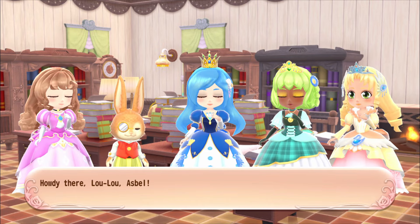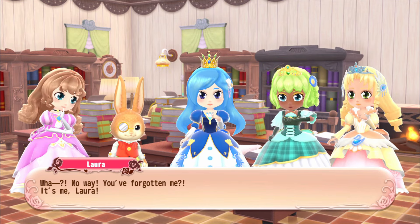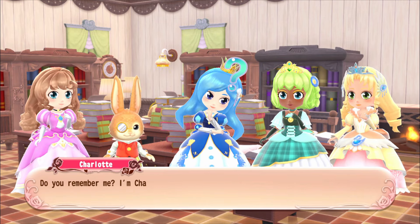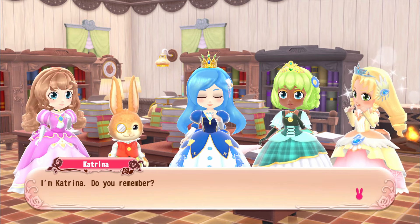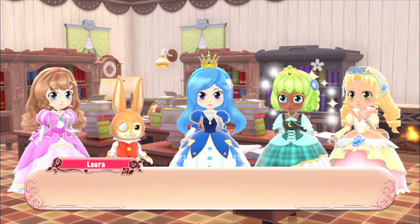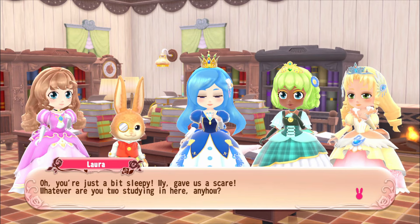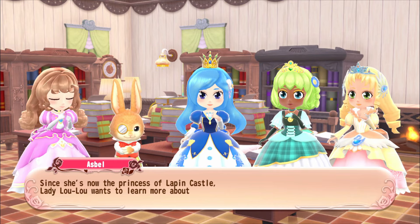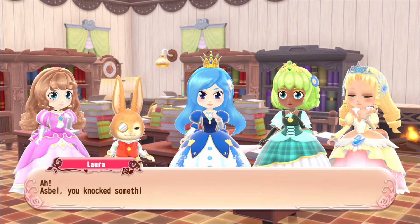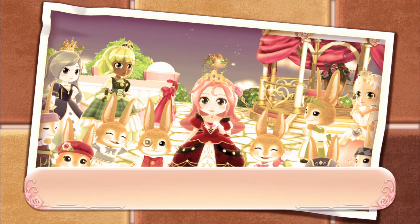Some friends arrive - Laura, Charlotte, and Katrina. They're asking if Lulu has forgotten them. Asbel explains that Lady Lulu has been dozing until this very minute. The group asks what they're studying, and Asbel says that since she's now the princess of Lapping Castle, Lady Lulu wants to learn more about her own country.